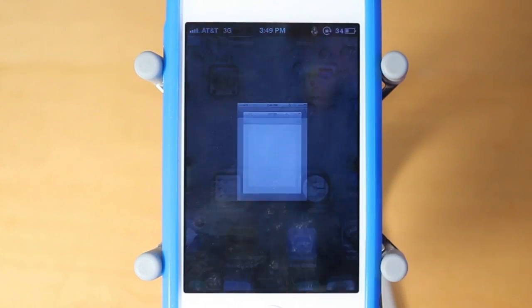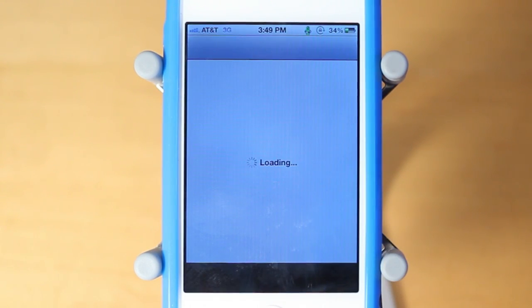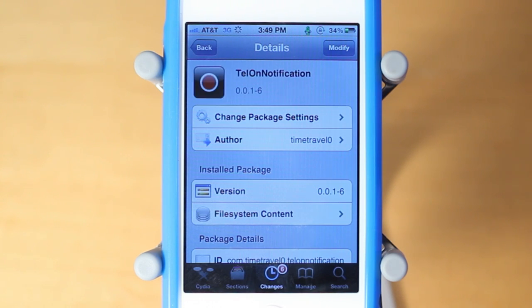It's a really simple Cydia Tweak. It's just free in the Big Boss Repo. So if you guys want to be able to make really quick calls, go ahead and download Tell On Notification Center.